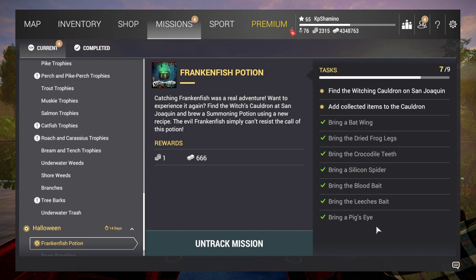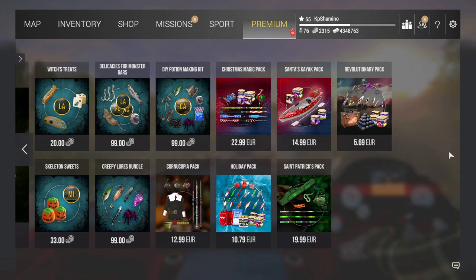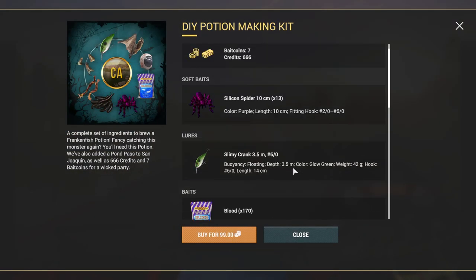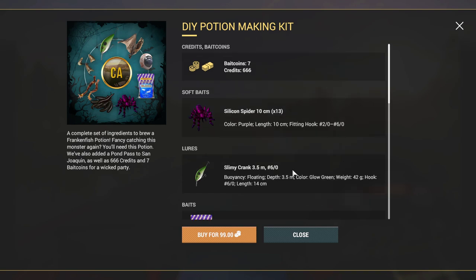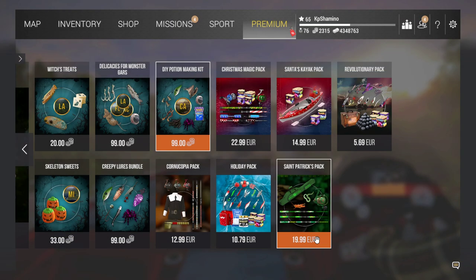You need to collect certain ingredients from pumpkins and tombstones, but you can buy some too. I still had two things I needed and didn't want to wait, so I bought the DLC. If you go to event packs you can see it — you can buy it, but I would not recommend it because you pay 99 baitcoins and you'll never get that back from the ingredients you earn by just repeating the quest.